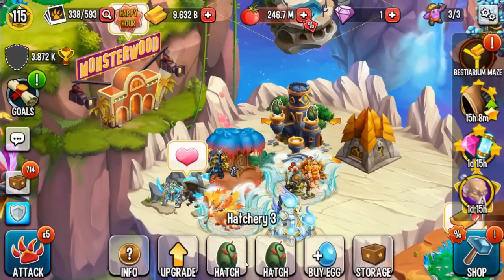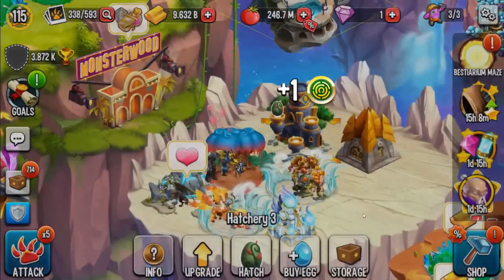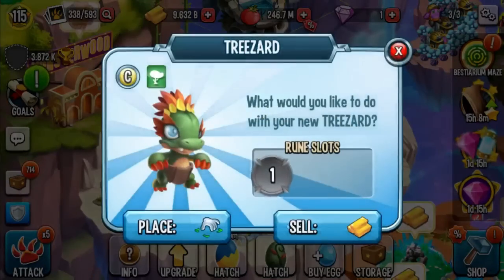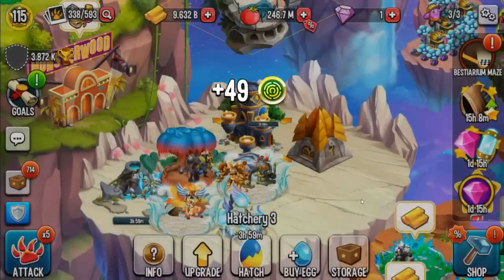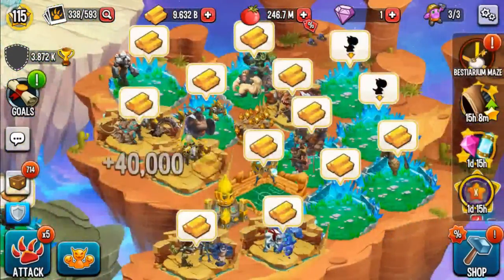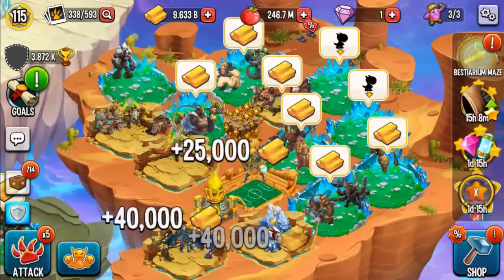Let's go ahead and sell this real quick. What do we get? 49 coins. Let's go! I don't know why it keeps giving me 49 instead of 50. Whatever, it's just one coin anyway.